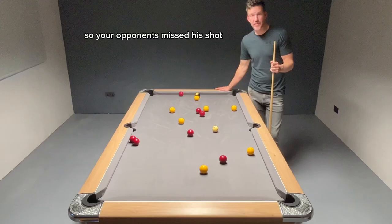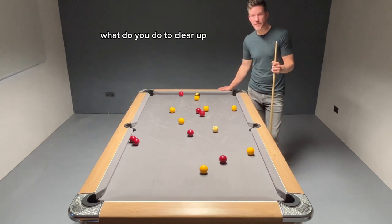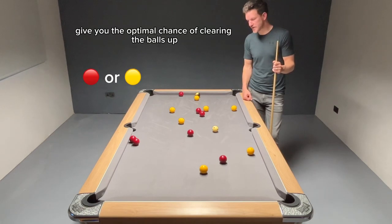Your opponent's missed his shot. You're in this position. What do you do to clear up? Two things. First, you need to choose which colour set is going to be the best, give you the optimal chance of clearing the balls up.